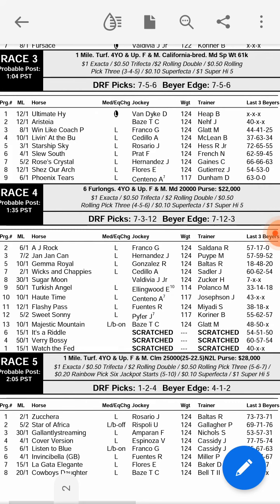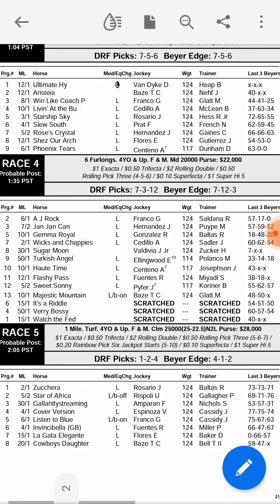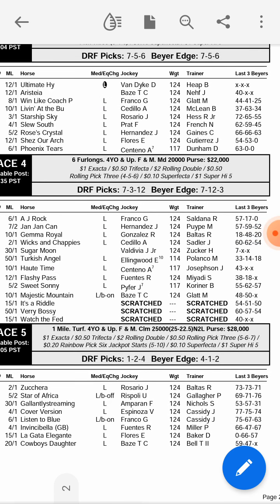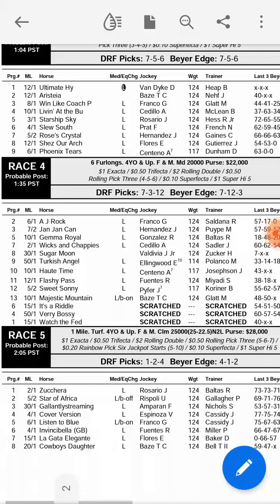Race 3: we go seven to win — that's Rose Crystal — nine to come second — that's Phoenix Tears — and then three and six. So that's seven, nine, three, six. Now Race 4: we go seven again, twelve to come second, three to come third, and two to come fourth — that's for the superfecta.